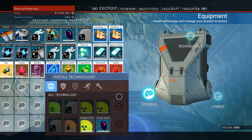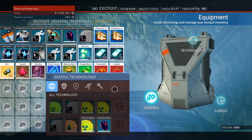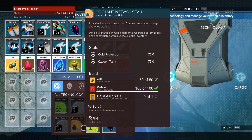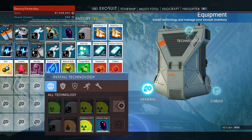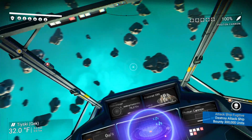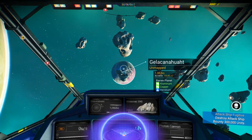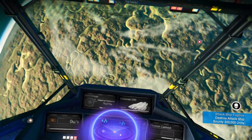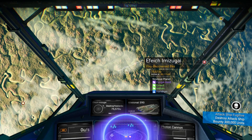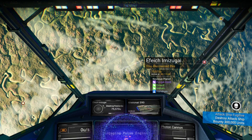If there is gamma weed or gamma root on the planet, the hazard will be radiation. If it is selenium or cactus flesh, it's going to be the fire or super-hot hazard. Occasionally you'll find a barren planet that needs the cold protection due to low atmosphere. And if it says there's skyward on the planet, that means it's going to be cold. Knowing this can help you survive longer and stay on your feet on the planet.